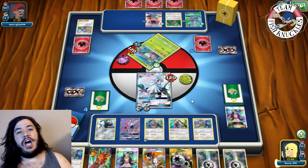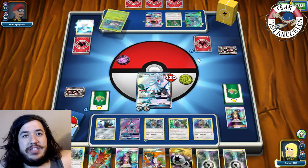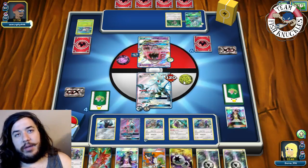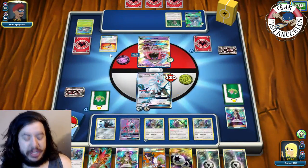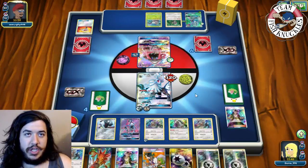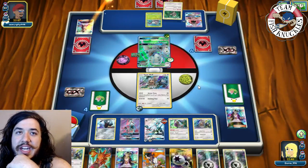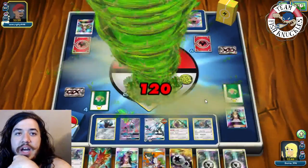We find a Sycamore and hope to find Cobalion as our answer. Opponent's Tapu Lele uses Wonder Tag and retrieves a Supporter. Golisopod comes back down and sets up to swing. Opponent plays another Acerola! They keep cycling Golisopod. On our turn we get a Field Blower but decide to keep Bodybuilding Dumbbells on so opponent can't get free retreat. We attach DCE, put down another Type: Null, and Turbo Drive for 120.